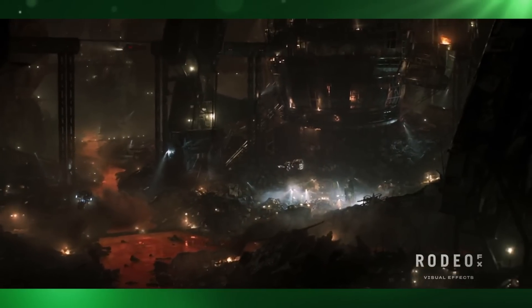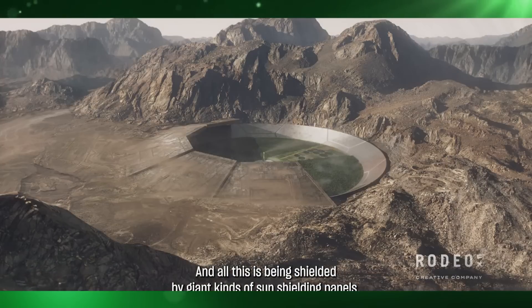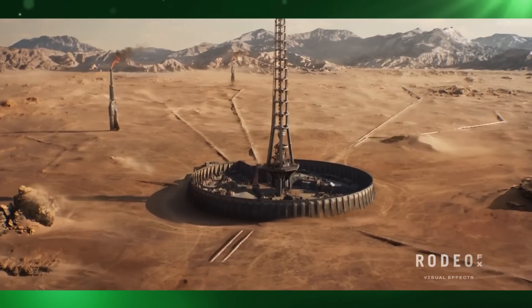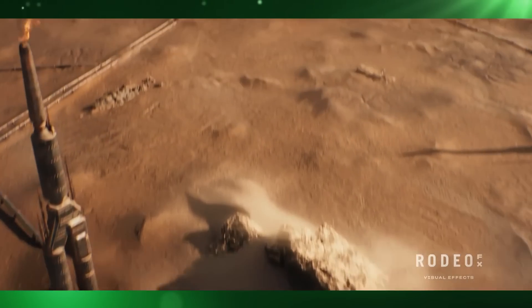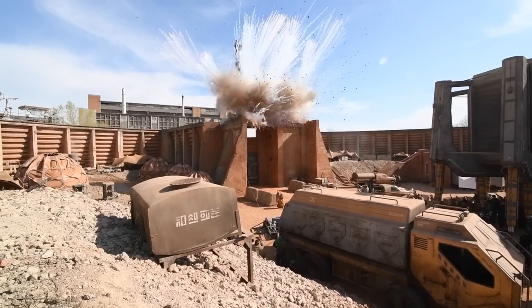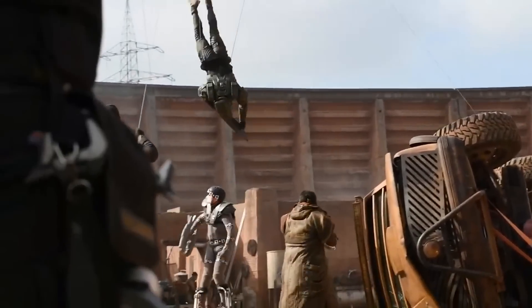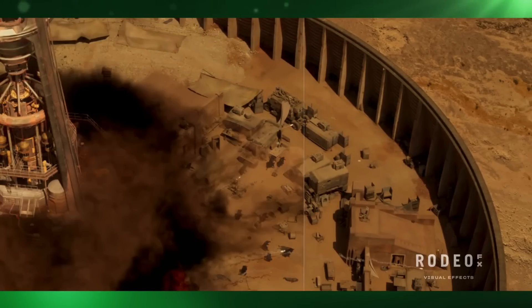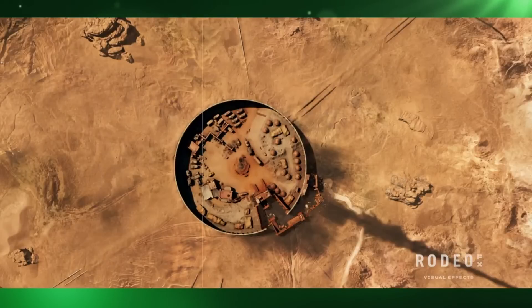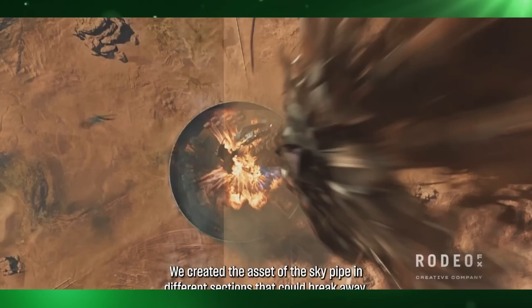Rodeo FX were tasked with creating environments surrounding the characters throughout the entire season. This included the deserted and derelict Eridanus 2, the mining colony of Rubble City, Oban the Waste Salvage Colony, the Madrigal Outpost and High Charity. The Madrigal Outpost was a combination of plate photography shot on location in Ontario, Canada and CG elements, with all action sequences, pyro elements and stunt and wire work for the battle also shot there. The destruction of the sky pipe was done using real practical explosions produced at the location, which were then matched to create a chain reaction rising up the pipe, combined with sections of CG pipe that broke away and CG dust flying toward the camera.